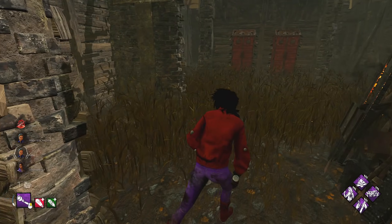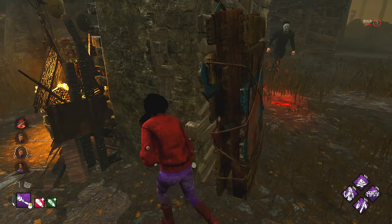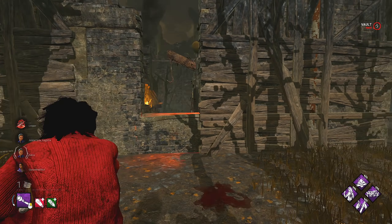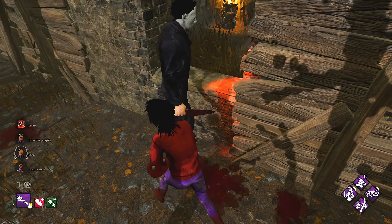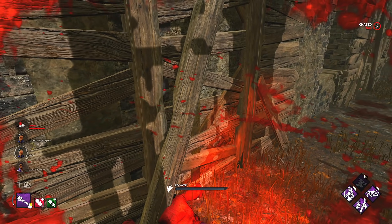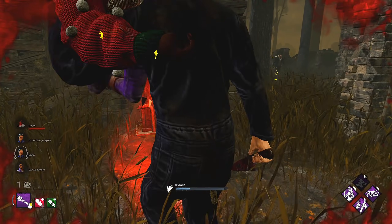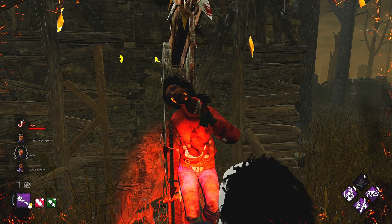We'll go around this pallet, greed that and go over here. We have a pallet right here — we're going to go for the window. He's choosing not to vault that. He gets hit there. I didn't know there was a rock there — I was going to try and circle the tree. It's fine though, we're going to only take first hook. They're probably going to get five gens out of that altogether.